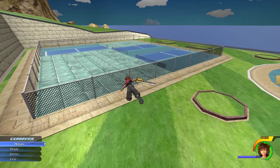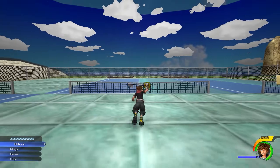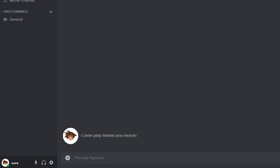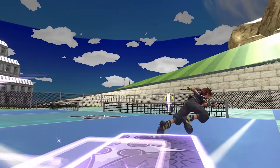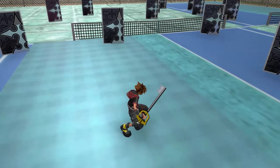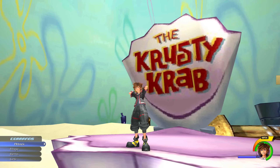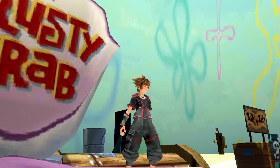I headed on down to the tennis courts, desperate to smack a few rounds with someone. Unfortunately, again, everyone's kind of dead. However, I sent a quick DM to Luxord to see if he was interested, and he pretty much just came down and started to try and murder me. What are you doing, bro? I just want to play a quick game of tennis! Is something going on at home that I should know about? Are you okay? Have I offended you somehow?